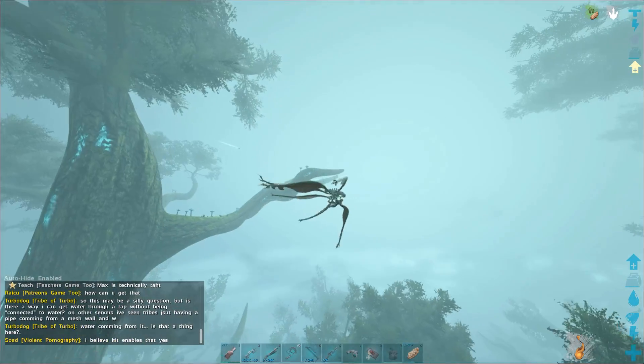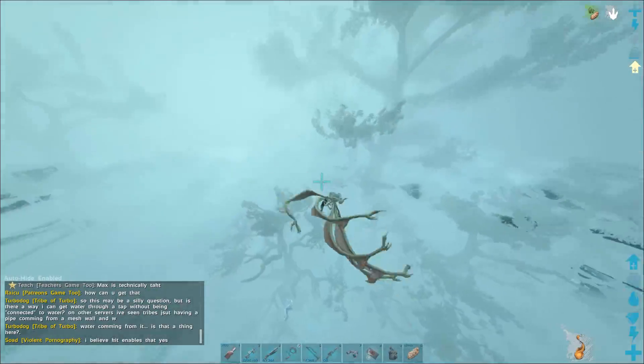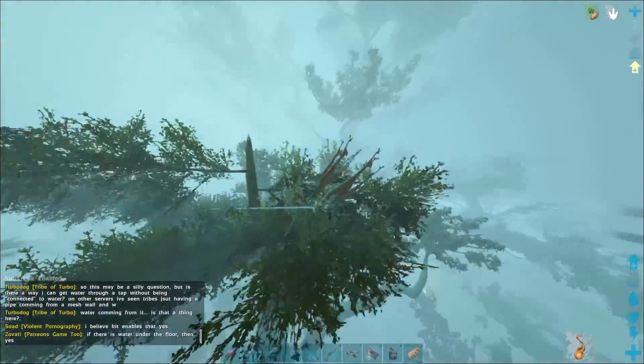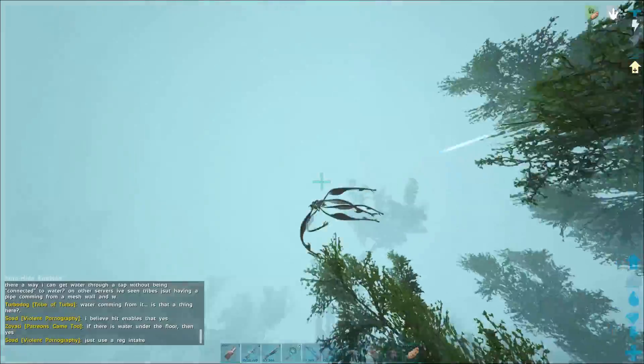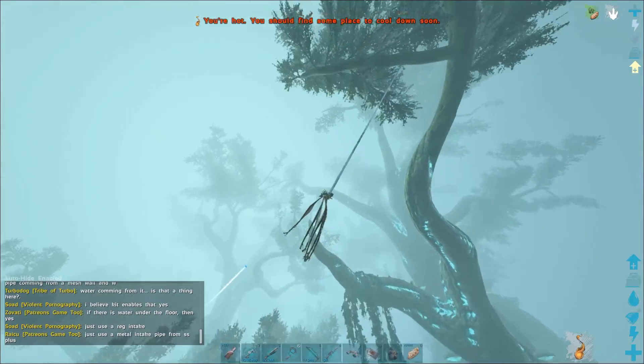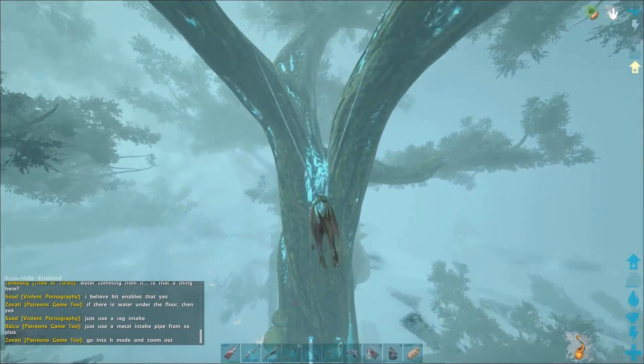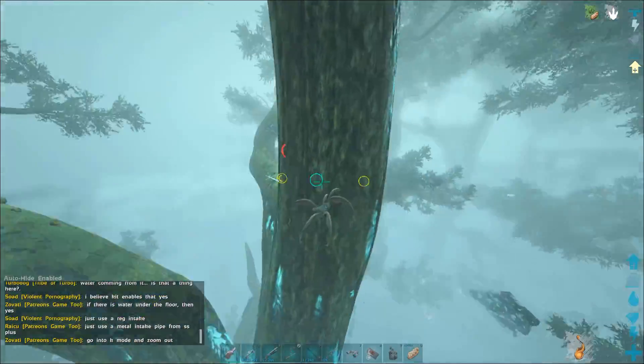Basically get up in the trees, and when you are up in the trees, the Bloodstalker has a really cool ability — it is able to see things in like a red and green color, so it highlights everything. What it can see when it does that is beehives, and it allows you to highlight them like you see right here.